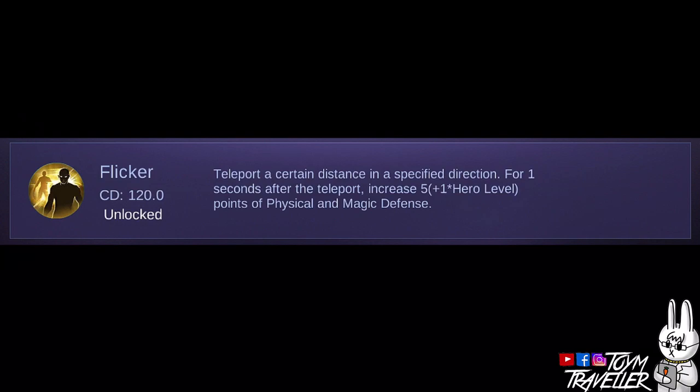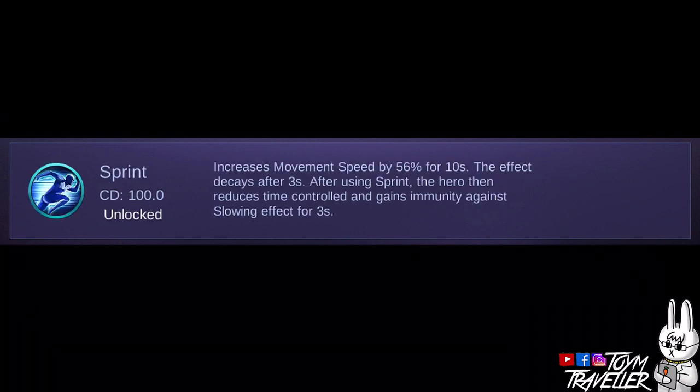One of the best spells to use on Xborg is Flicker. You can use it to escape danger or even death. You can use Flicker to blink and then let your ultimate skill explode, or use it to escape death. You can also consider Sprint, which can really help you run from danger or chase enemies.